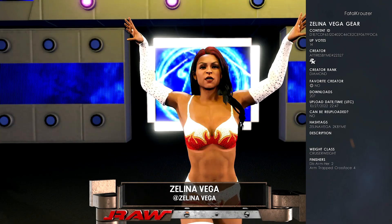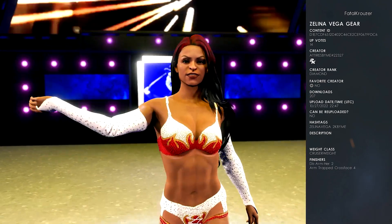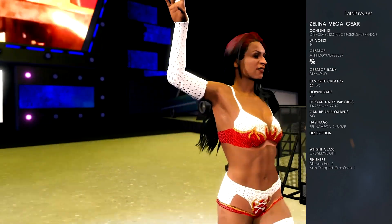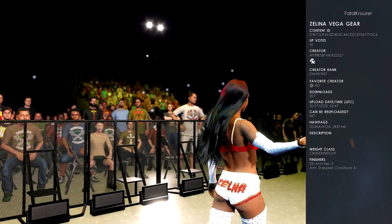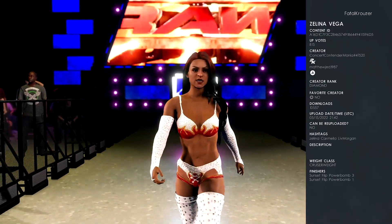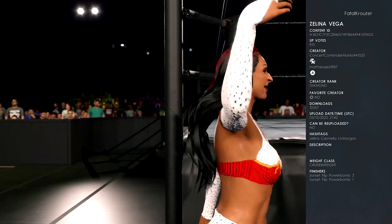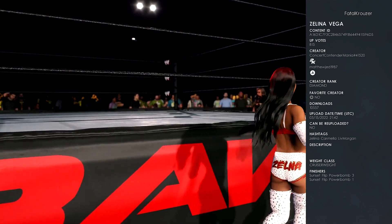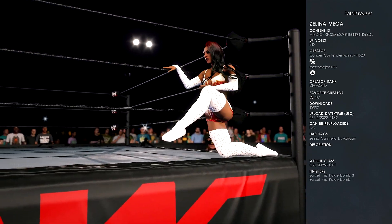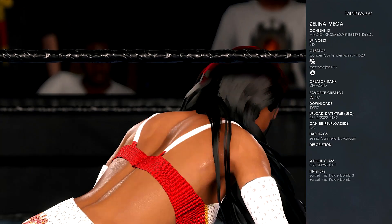At number nine, we got Zelina Vega gear by AttiresByMe. Hashtags are Zelina Vega and 2KByMe. Now this right here is just the gear, so you have to copy this over to your preferred Zelina Vega creator wrestler. The Zelina Vega creator wrestler that I applied this attire to was uploaded by MatthewJED1987 — hashtags are Zelina, Carmela, and Liv Morgan. Or you can just search up Zelina, go to most downloaded, and it is literally the most downloaded Zelina Vega creator wrestler.